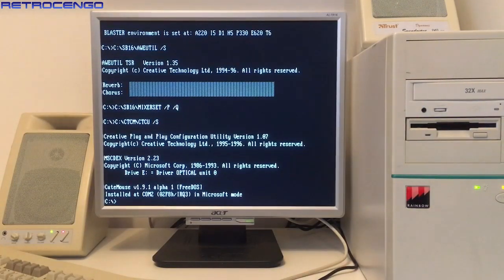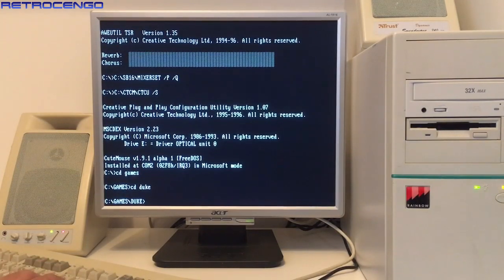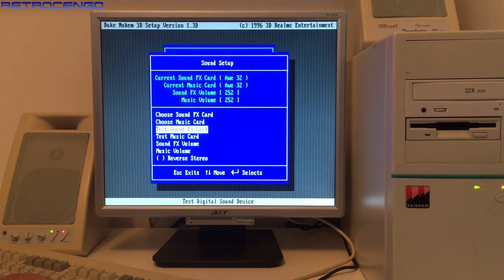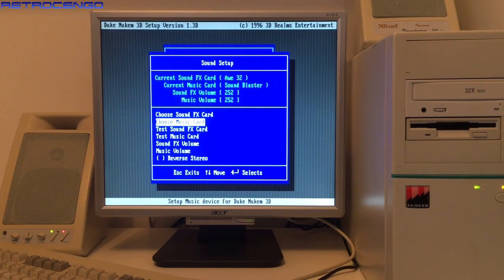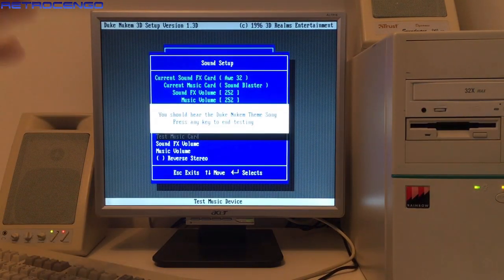Let's just enter Duke Nukem 3D and choose setup. We're going to enter sound setup, choose music card, and choose Sound Blaster mode. This was how I was used to the music when I played Duke Nukem 3D and it was beautiful — let's just listen to it.